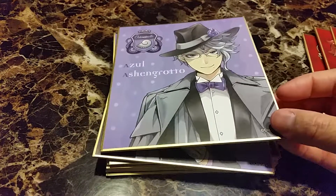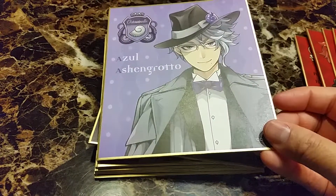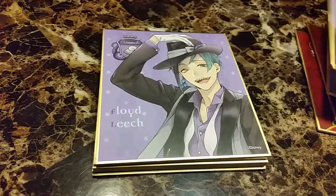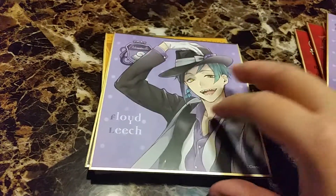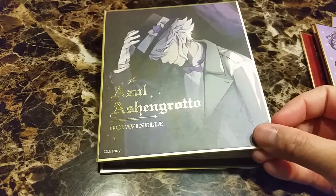Next is from Octavinelle, based on Ursula from The Little Mermaid. The characters are Azul Ashengrotto, Jade Leech, Floyd Leech, and a very cool special version of Azul.